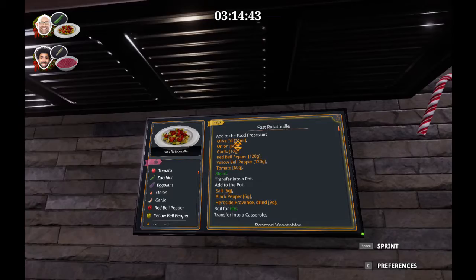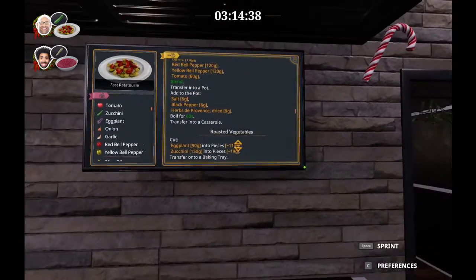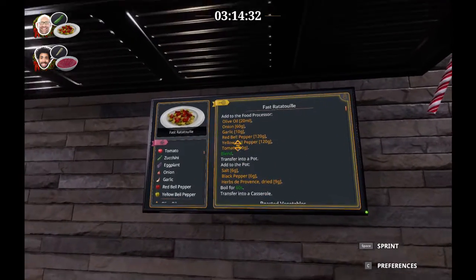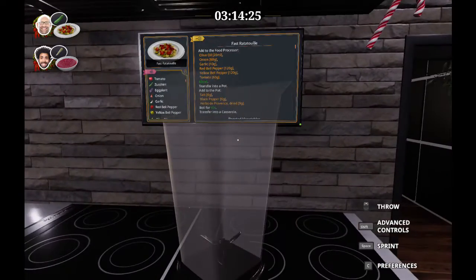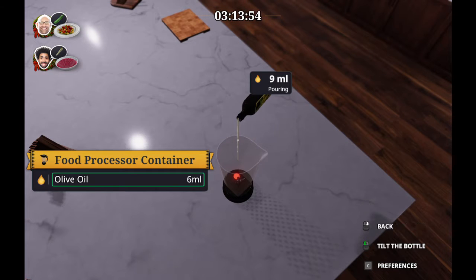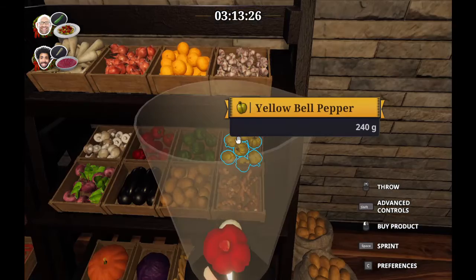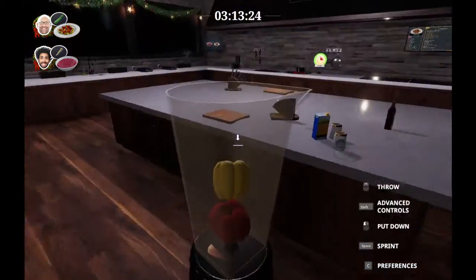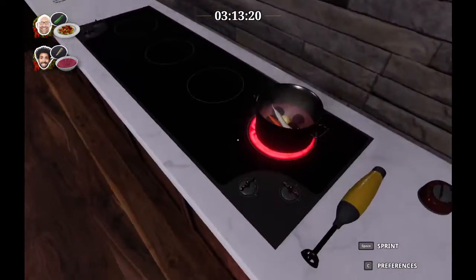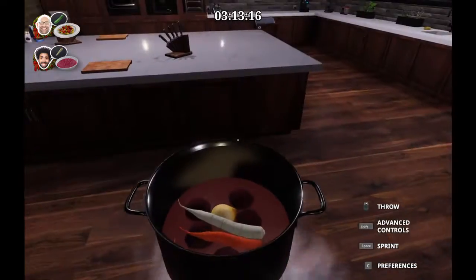We've got to add stuff to a food processor, blend it, add it to a pot, boil, then transfer into a casserole. What have I gotten myself into? Supposed to add some stuff to the food processor: a little bit of olive oil, onion, garlic, red bell pepper, yellow bell pepper. Hurry! Done. Overcooked it a little — that's fine. It seems to have survived.